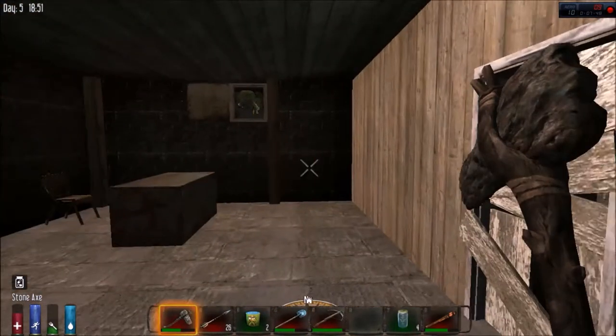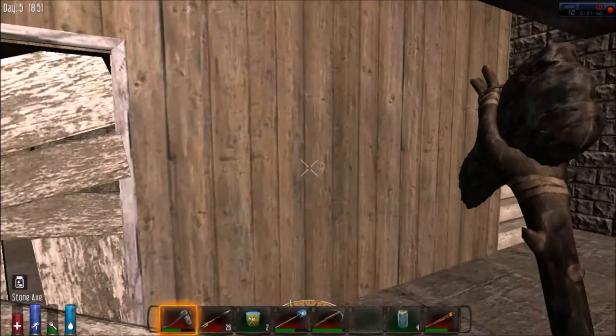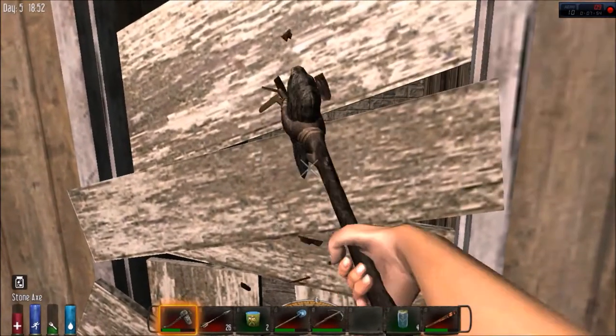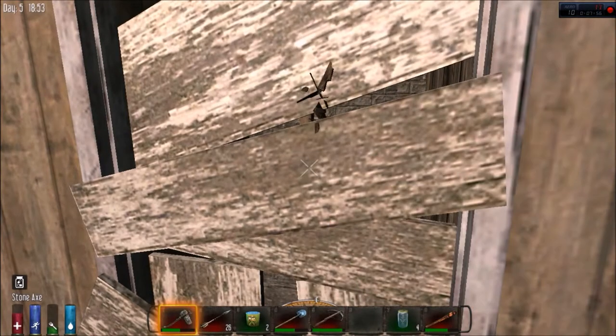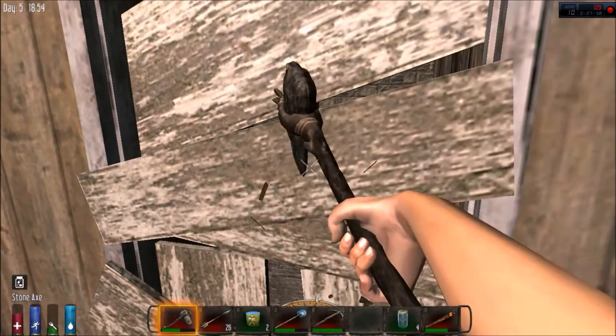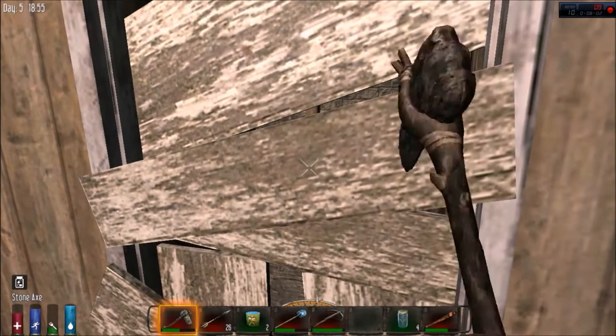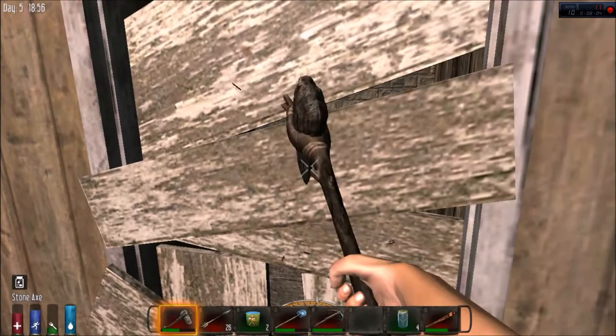This isn't your typical wall - I have to get through it the old-fashioned way. Some of the walls you can go through pretty easily as I've shown you, but this seems to be reinforced. So there's something in here that I've got to find out.